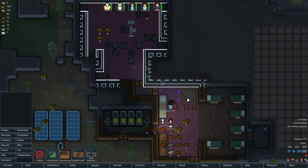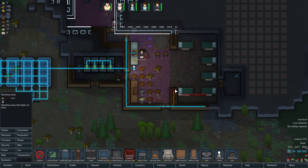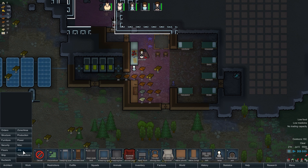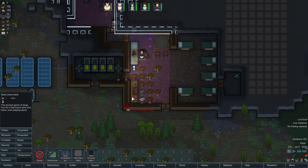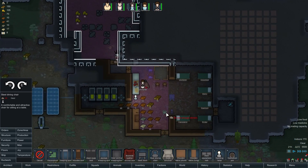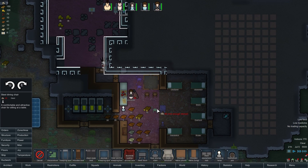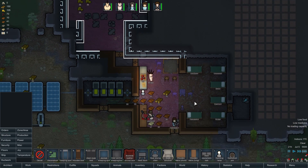It would be good if we could finish this so you can have somewhere nice to sit down and eat. We will definitely want some joy. I'm going to give you a steel chest table and some furniture to go with that — we'll splurge a little bit on the steel. We had a lot of steel so we're fine. Give you some nice steel chairs to play chess on.